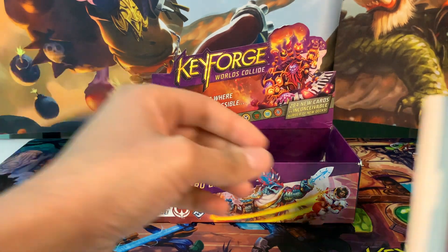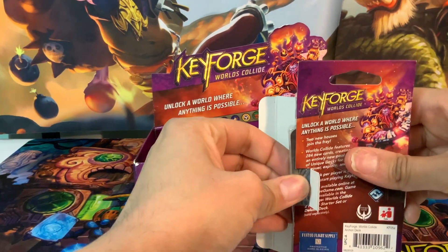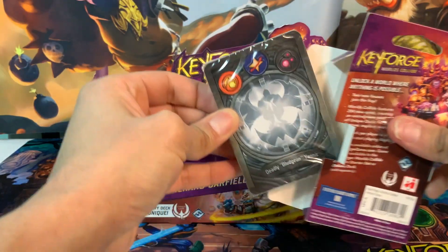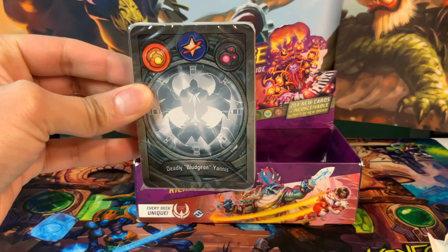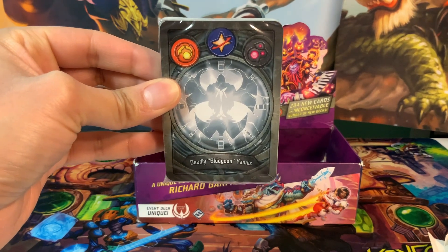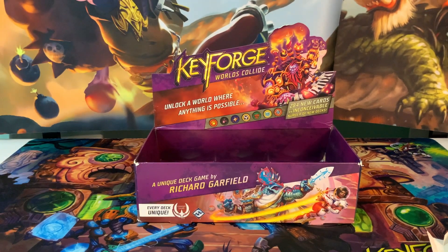Welcome back, Forging Friends. We are on our fourth-to-last deck of this box. Let's crack it open and see what we got. Of course it is Friday the 13th, so we're bound to see Brobnar, but there's always a chance we might not. You know, there are other houses in this game, believe it or not. Today we have Brobnar, Star Alliance, and Dis — of course Brobnar. The deck is called Deadly Bludgeon Janice, with a black and white archon.